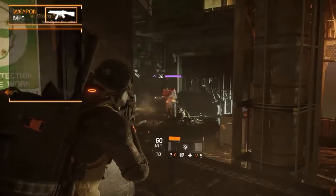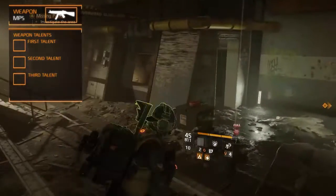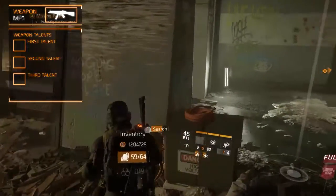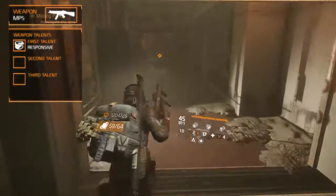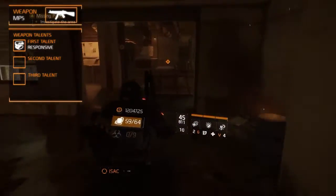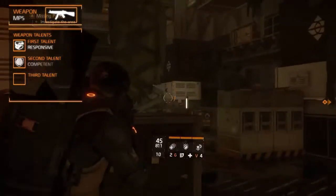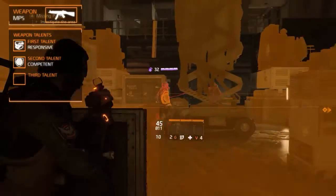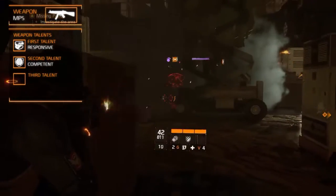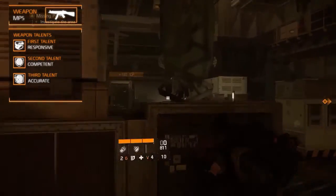The superior and high-end weapon variants allow the weapon to have two or three weapon talents. Here are the three we recommend. The first is Responsive, which increases weapon damage by a percentage when closer than 10 meters to the target. The second is Competent, which increases weapon damage by a percentage for 10 seconds after using a skill. And the third is Accurate, which increases the accuracy by a percentage.